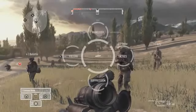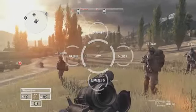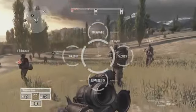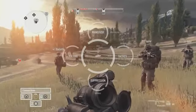The QCR allows you to issue orders and communicate with the rest of your fireteam. The QCR in Red River has been streamlined so all orders can be issued with just a couple of button presses. The QCR is activated by pressing and holding the QCR button. Once the QCR is on screen, it can easily be navigated.